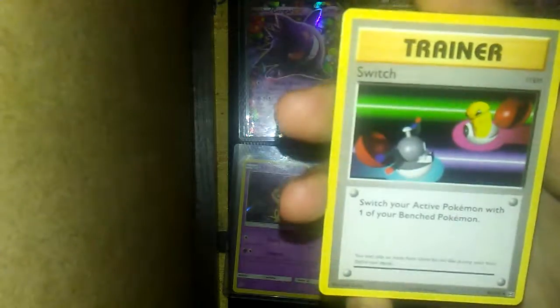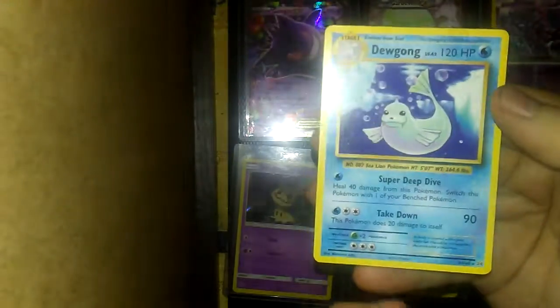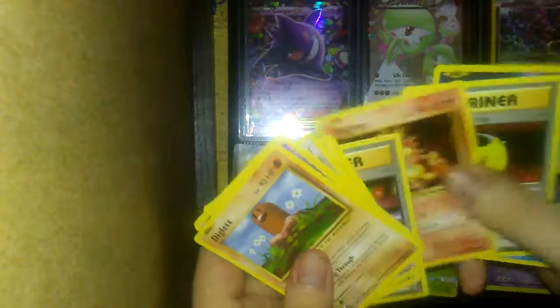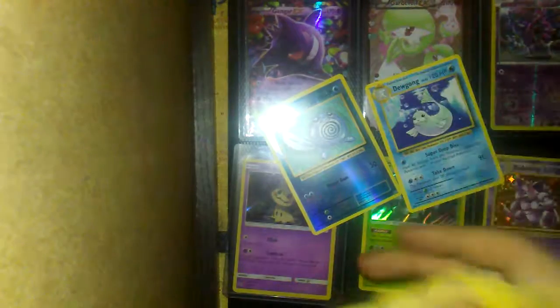Old school Pikachu art. Oh, sweet. Switch — I remember that card. Magmar. That's pretty cool. D-Evolution Spray. Got a reverse holo Poliwag. That is glinting like a motherfucker off the back. And a regular rare. Doduo. Not too bad.